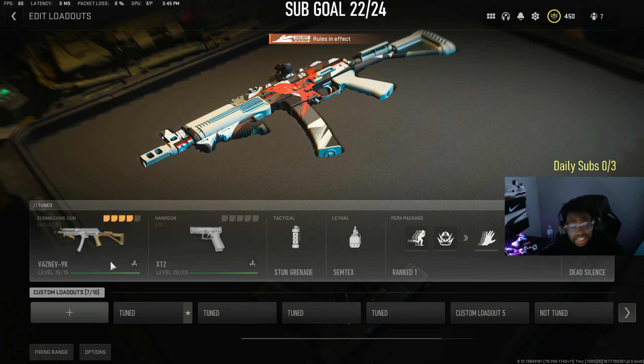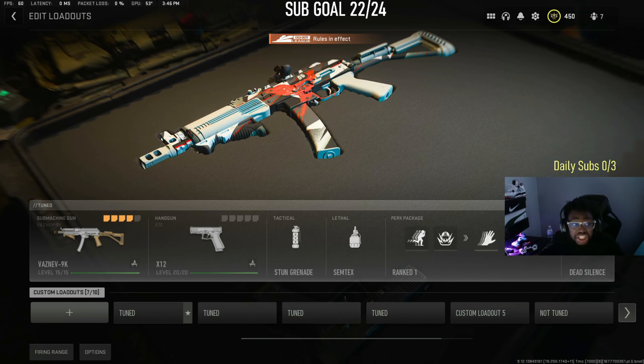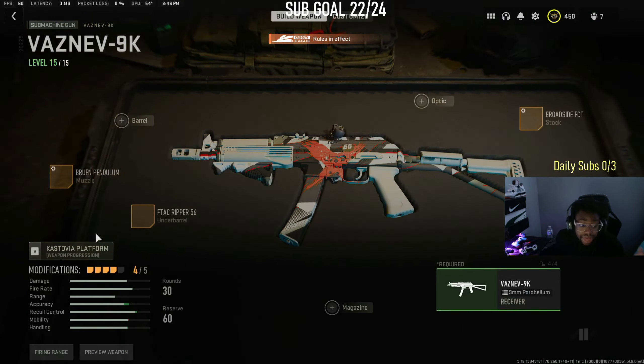We're going to start off with the Vaznev. Before I get into these classes, you want to make a dead silence class and a field upgrade class, because people say 'I got dead silence for this class and I need to switch it.' Just make two classes — it's not that hard.